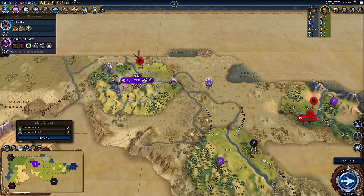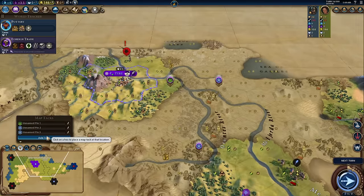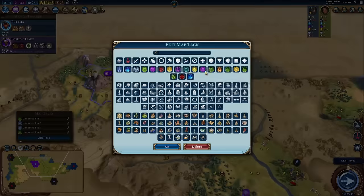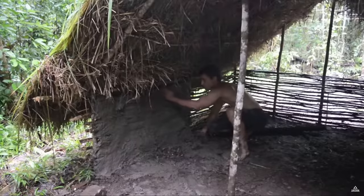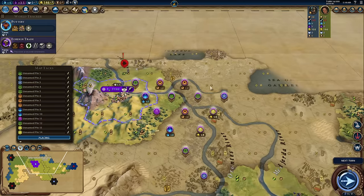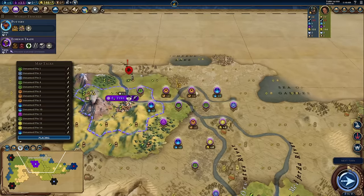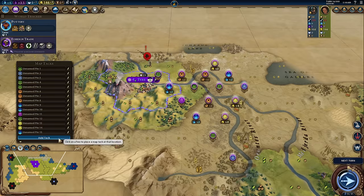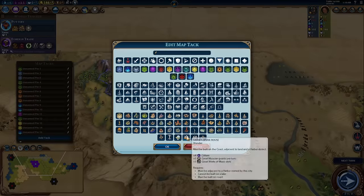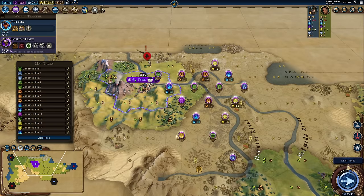The next tip is not planning out everything before you decide to settle a city. There's a reason architects are a thing — you gotta plan and make every single thing as perfect as possible. The Better Map Tacks mod will allow you to see exactly what yields a district is going to give, and plan out exactly where you're going to put districts and what buildings, if you can actually place the districts there. It gives you so much information that you will know exactly how good a city is going to be before even settling it.